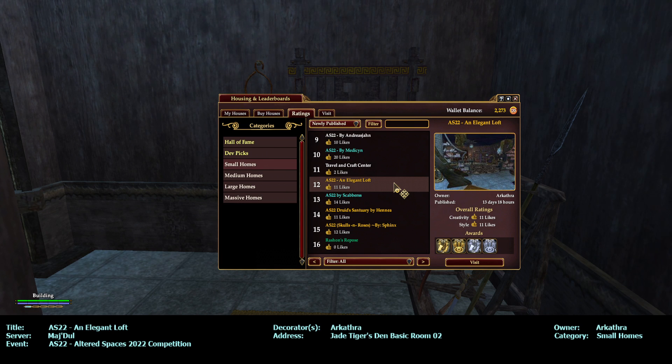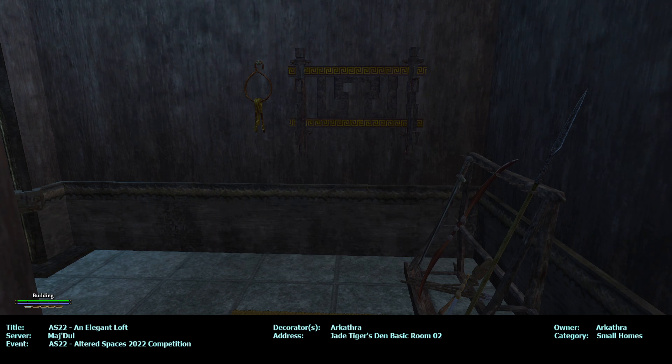Hello everybody, this is Building Inspector aka Ocarina aka Okie and I am on the Majdul server touring another Altered Spaces 2022 competition house, this time small homes, newly published number 12. A.S. Tutu, an Elegant Loft. The owner and decorator are Arkathra and it is a Jade Tiger's Den basic room too. So let's get started.